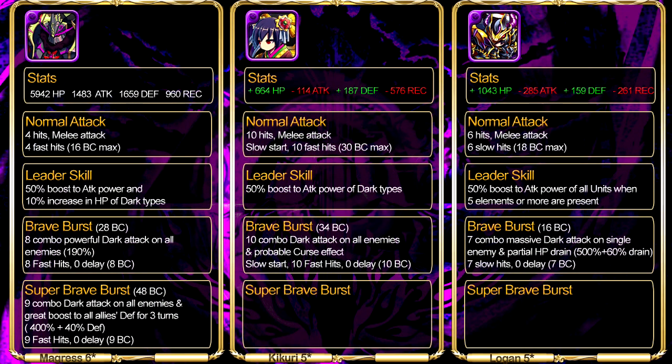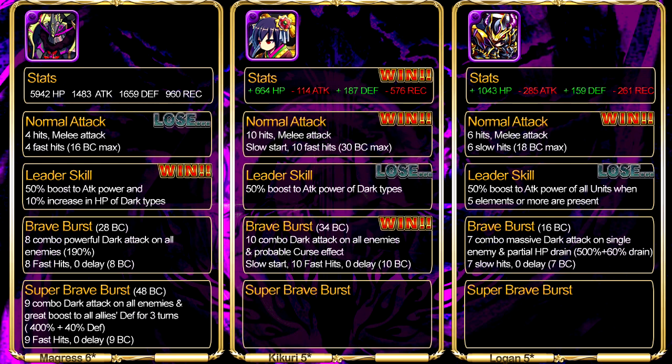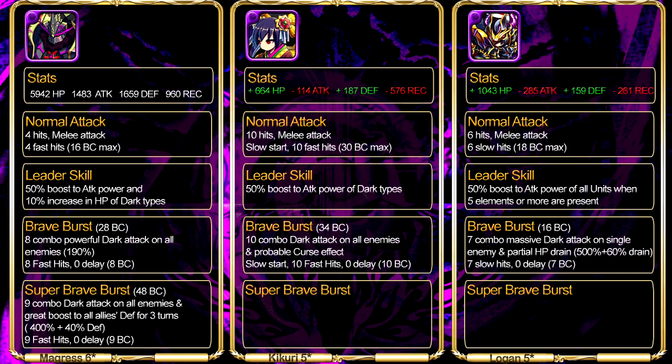Even though he is a 6-star unit, compared to Kikuri his stats are still not as high as hers, but he is at Logan's level, which is good enough for current content. Overall, comparing this Unholy Knight to the Goth Idol and Logan, Margaret's doesn't have as good a stat distribution and normal attack as those two, and his Brave Burst is not special either. But his leader skill is much better, and his Super Brave Burst is something Kikuri and Logan don't have at the moment — so he deserves his place as leader in a mono-dark team.